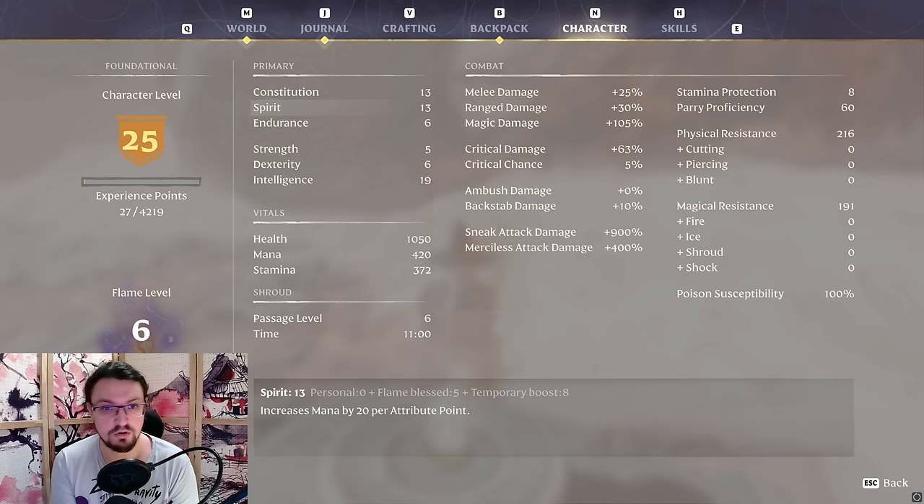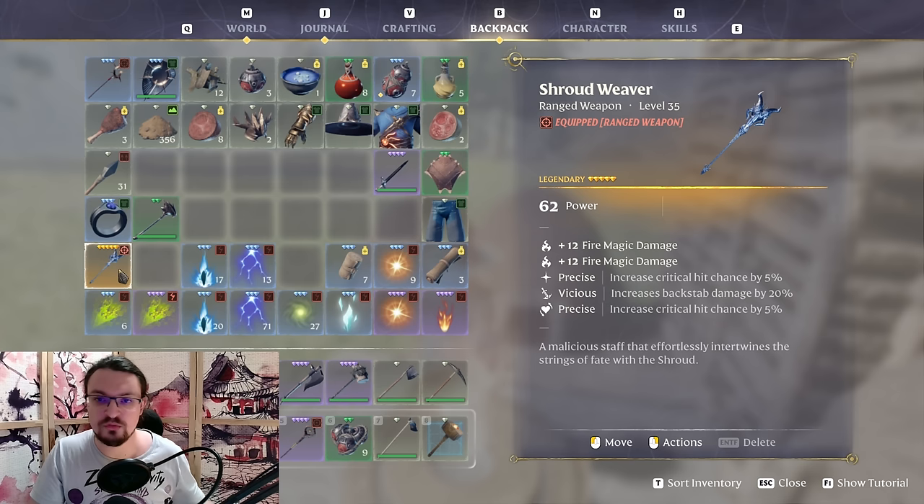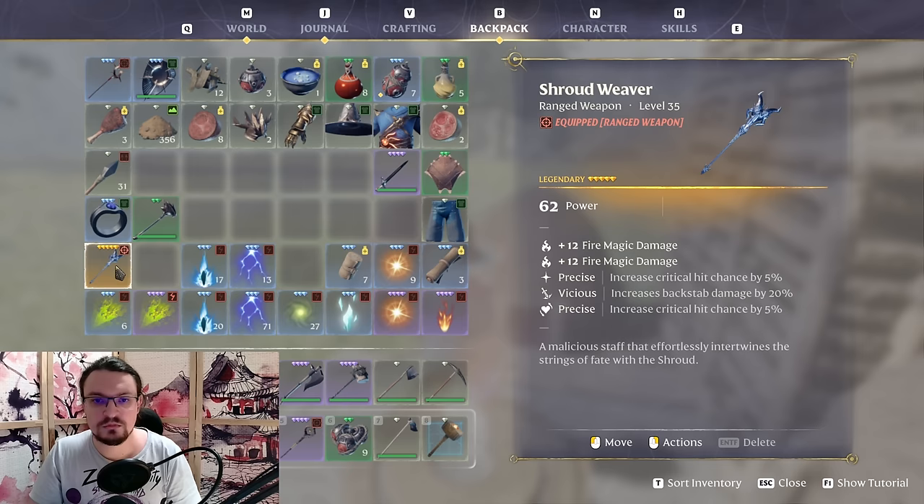As a note, you have 114 points at your disposal to distribute in the skill tree. For our staff we are going to use the Shroud Weaver — the best staff in the game. It goes up to level 35 and can be found in a chest statically, so you can always get this one. The exact location can be found in my first farming video.